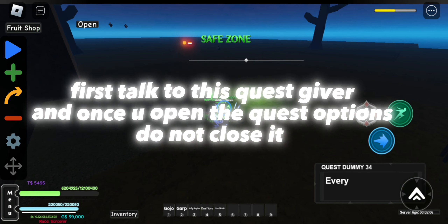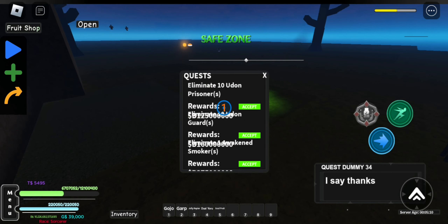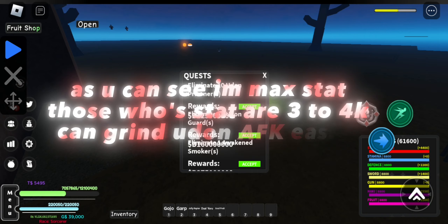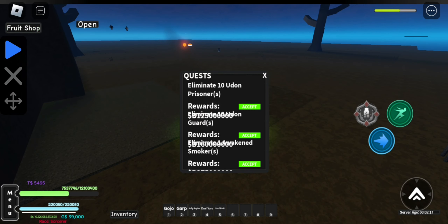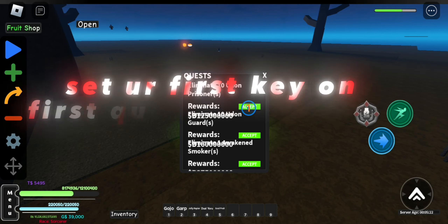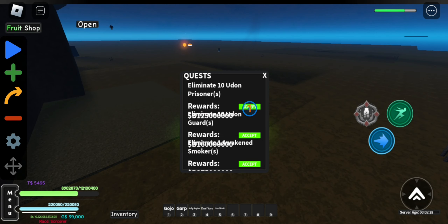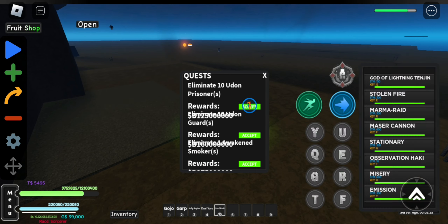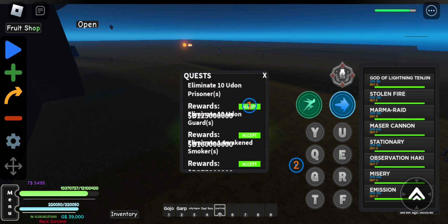First, talk to this quest giver. And once you open the quest options, do not close it. As you can see, those whose stat are 3 to 4k can grind Yudan AFK easily. Set our first key on the first quest eliminating Yudan prisoners. Now put the second key on Big Eel attacks covering maximum prisoners.